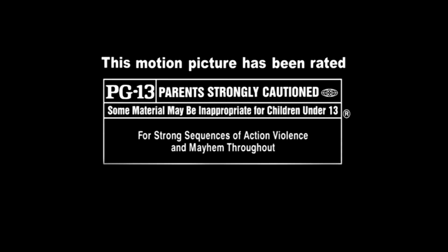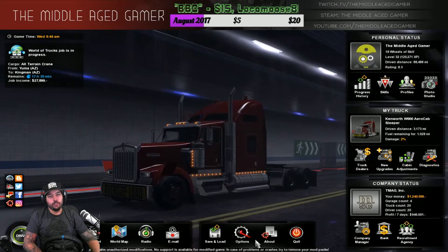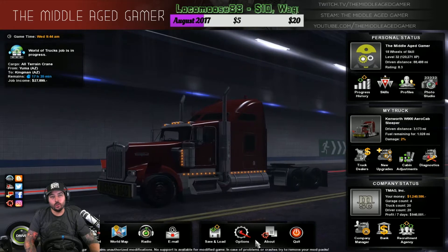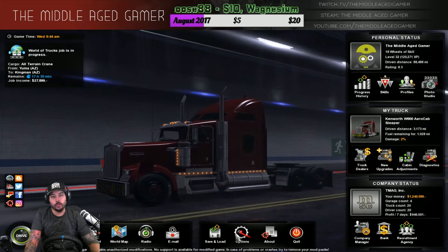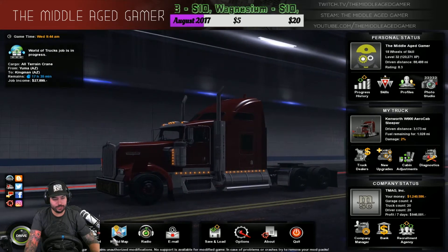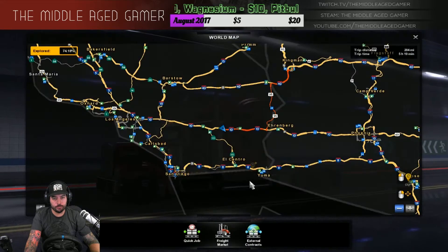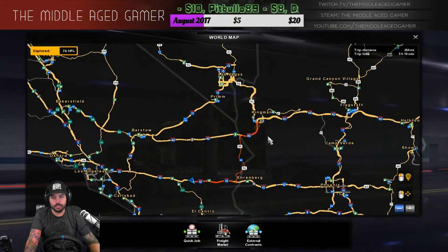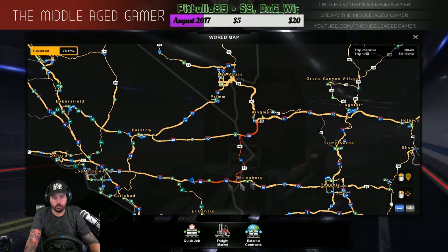What's up guys, Middle Age Gamer, and this is part two of the Mobile Crane Oversized Load from ATS, or American Truck Simulator, Heavy Haul DLC. I'm going to go look at the world map. So we started off in Yuma, Arizona and we're working our way up to Kingman, Arizona — relatively short run as you can see.